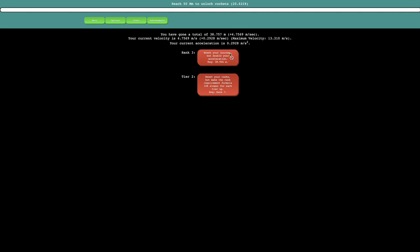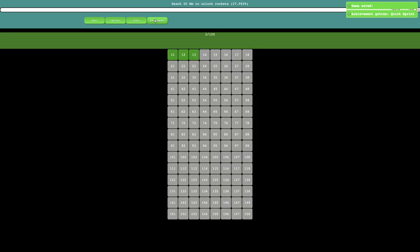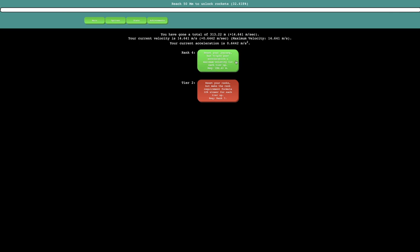With a maximum velocity of 13 meters per second — that's like 27 or 28 miles per hour — this is going to be pretty powerful. I need 286 meters, but if I get there I can reset my journey and triple my acceleration and maximum velocity for each tier up, so that could multiply it by 9. That's pretty good. Now I need 5 kilometers to reset my journey and increase acceleration and maximum velocity by 97.5 for each rank up, which is going to be even more powerful — like 60 times the velocity and acceleration.